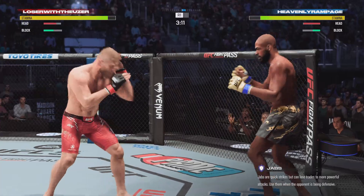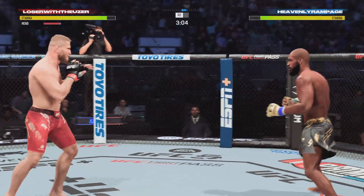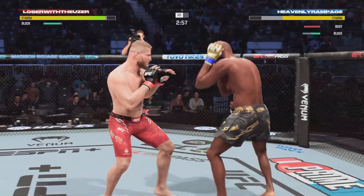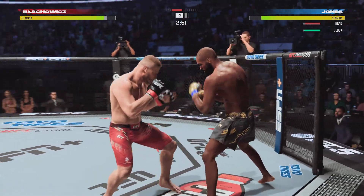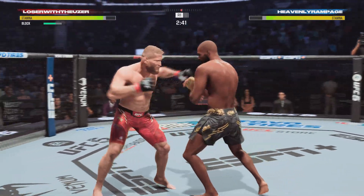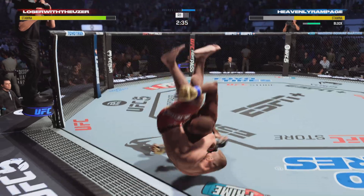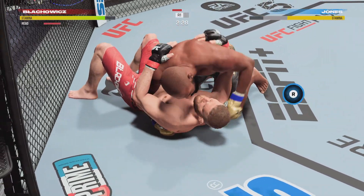Good job by him there to raise the guard and protect his head. He's doing a good job of keeping the guard high, locking his head, making sure he's not taking those damaging strikes up top. Big punch lands. He lands another strike to the body, really starting to connect on a lot of shots to the midsection, and these will take their toll. Nice kick out, and a nice slam as he gets into the canvas.